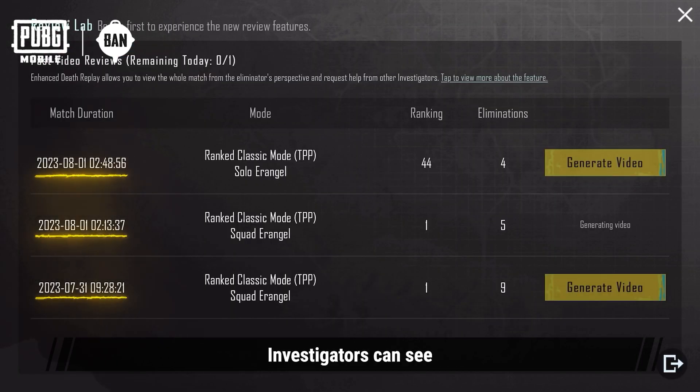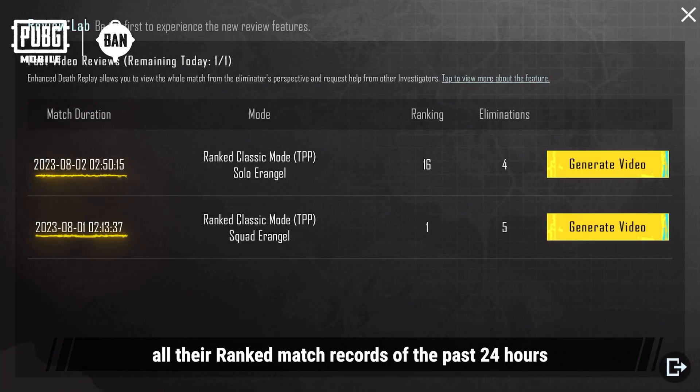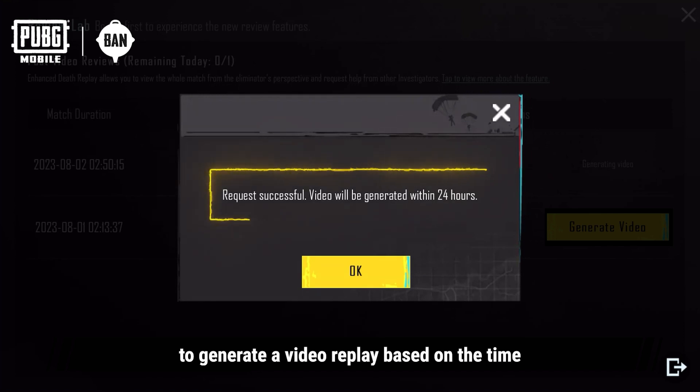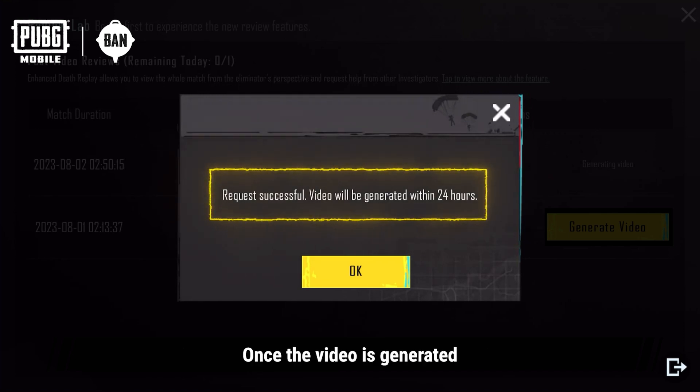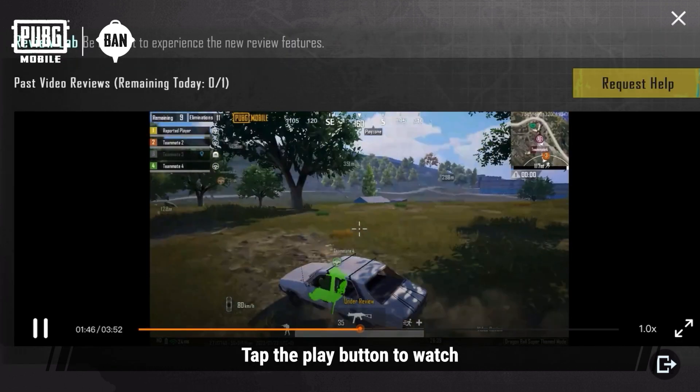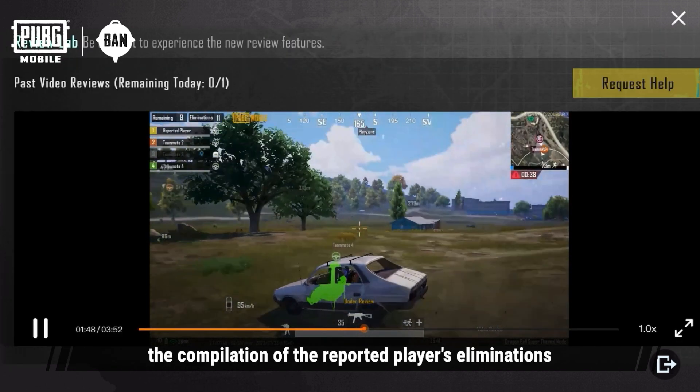After entering the Review Lab, investigators can see all their ranked match records of the past 24 hours. Investigators can choose to generate a video replay based on the time. Once the video is generated, investigators will be directed back to the video player page. Tap the play button to watch the compilation of the reported player's eliminations.